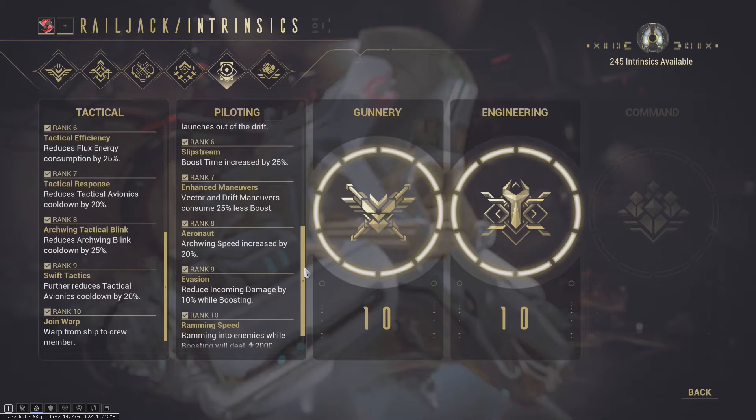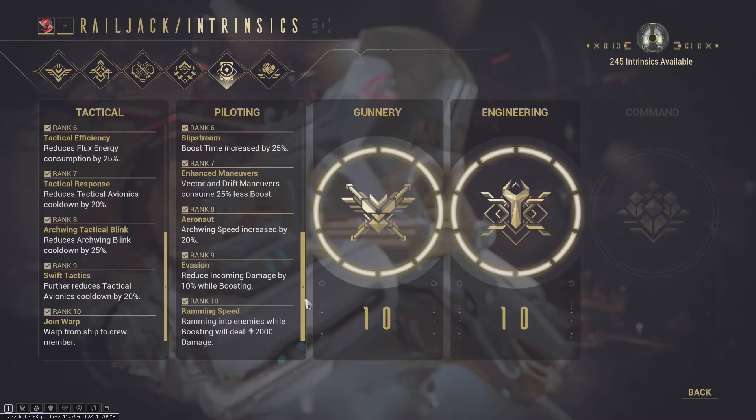Slipstream increases boost time by 25%. Enhanced Maneuvers causes vector and drift maneuvers to consume 25% less boost, meaning more boost overall. Again, at rank 8 — Aeronaut — if you're going to stop anywhere, stop here and get the Archwing speed boost, which also applies outside of Railjack missions. Evasion reduces incoming damage by 10% while boosting — not useful at all. Ramming Speed is actually pretty good because with Particle Ram, you deal 2,000 particle damage to enemies when you hit them while boosting, which you should always be doing.